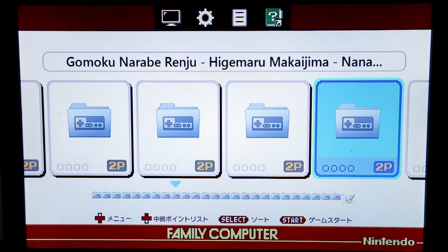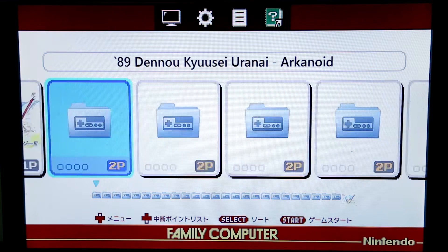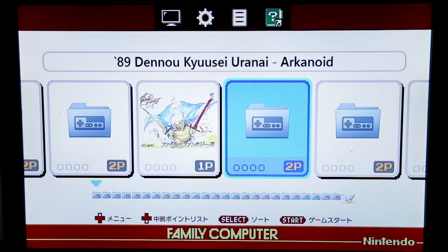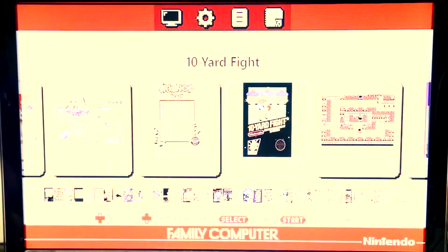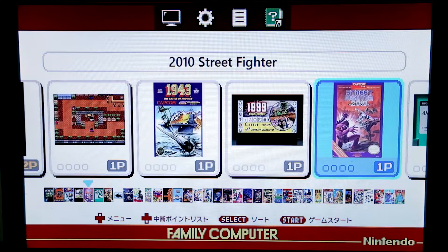So I wound up with about 825 games, then let the program automatically go out and get the graphics. Because there were so many games I used compression, so the quality of the pictures would be a little lower. I did the Japanese ROM set, of course, for the Famicom.